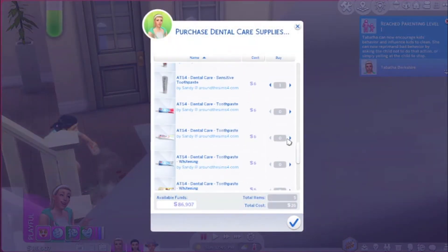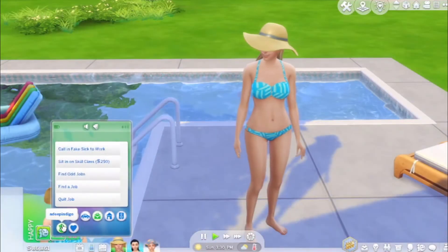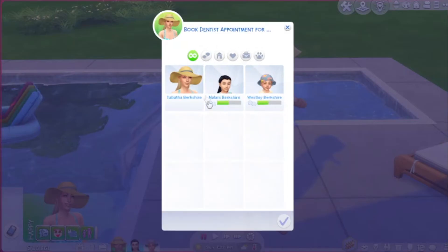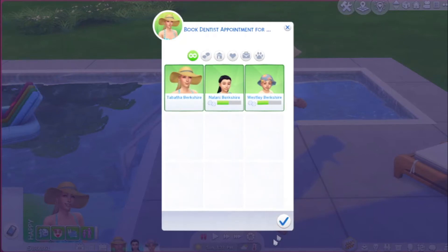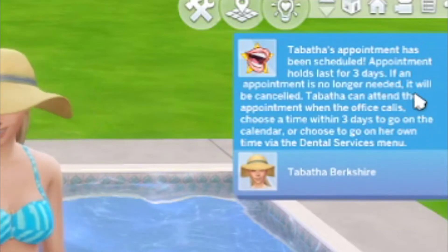Some additions to your game you will see with this download are dental insurance through your Sim's work, routine dental visits, age-appropriate dental surgeries like wisdom teeth extractions and root canals, even dental implants. Kids and teens might be recommended braces during their routine visits, and follow-up appointments for surgeries also have to be scheduled.